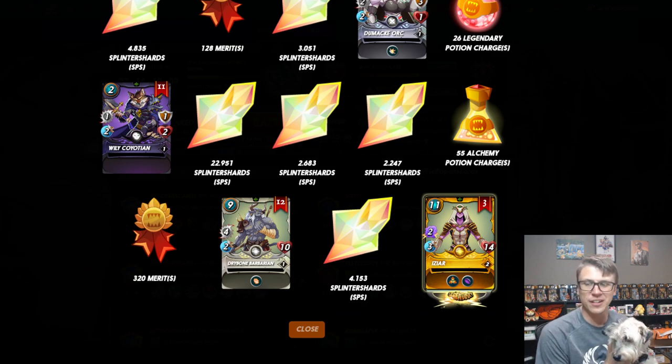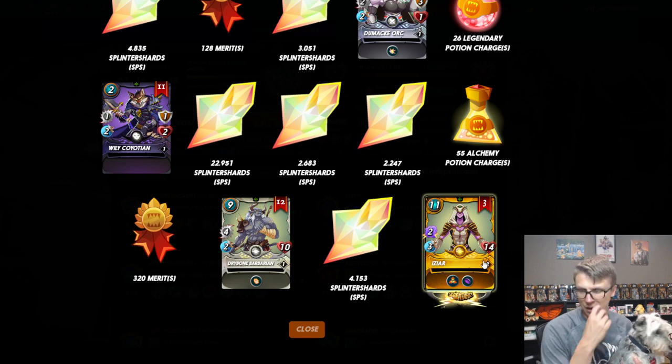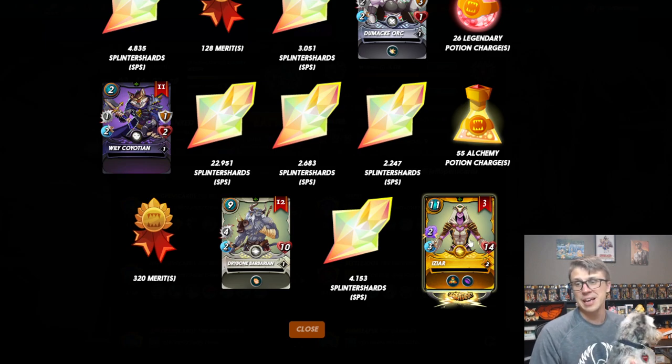The first gold foil legendary Izziars on this account. This is only one BCX away from a max copy regular foil, but we now have the same level — level 3. I have it at gold foil, need one more for max copy. So now when I play Izziar on this account, or the bot plays it in Wild, we get that 10 gold foil bonus as well.